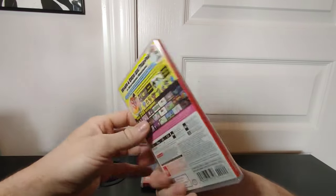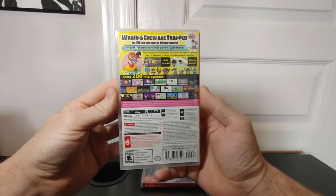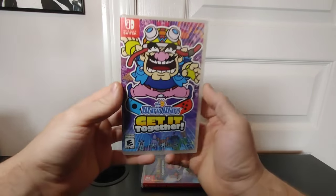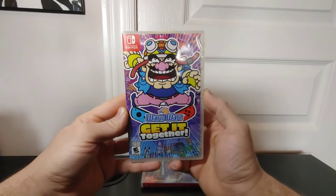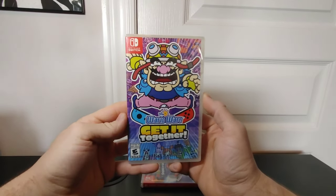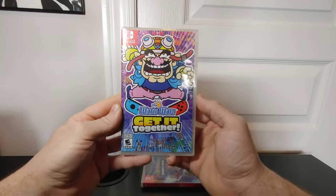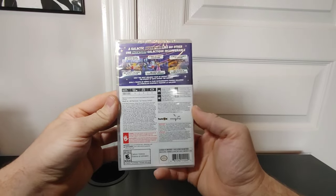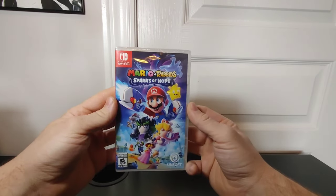WarioWare: Get It Together — I haven't played this one, though I did watch footage of it. You get over 200 micro games to play. Another reason I grabbed it is that Wario games tend to shoot up in value over time. Last up for this pile of games, we have Mario + Rabbids: Sparks of Hope. I got a very good deal on this one and that's why it's in the collection.